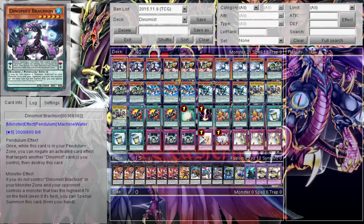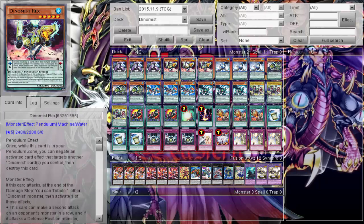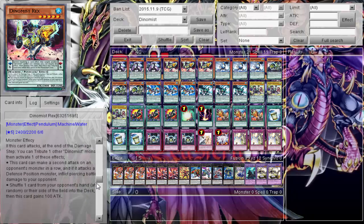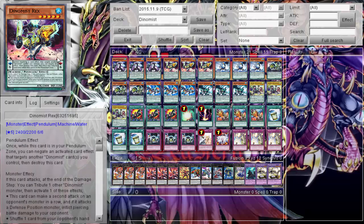I don't really like this guy — I don't think I've ever used his effect. He probably has one of the best effects but I just don't like it because he doesn't special summon, and I'm only running him because he's another pendant scale six. If this card attacks, at the end of the damage step you tribute one of the Dynamis bosses and activate one of the effects: you can either make it a second attack with pierce damage, or you can shuffle one card from your opponent's hand at random or from the side of the field back into the deck. Not bad.